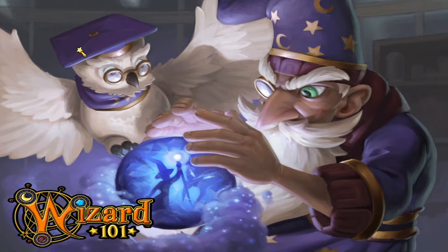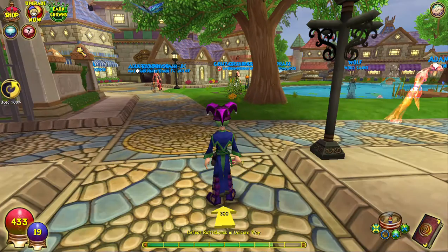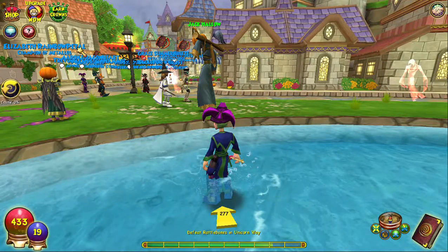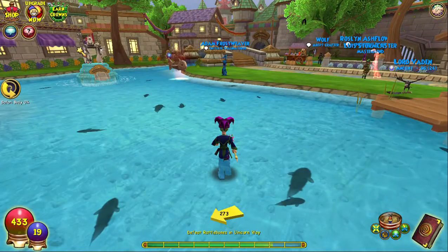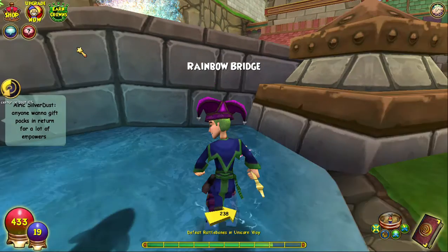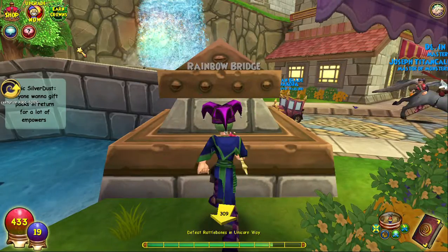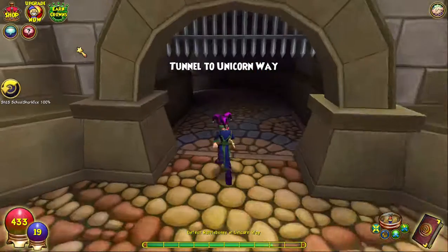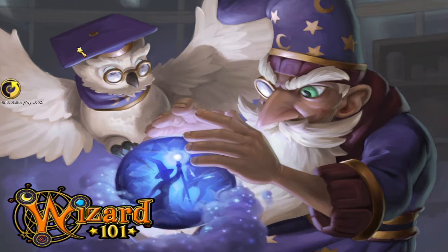Any minute now we should get into the game. There we go — we want to go to Unicorn Way. This is quite a laggy place because literally everyone's here. The pet pavilion is the wrong way — Unicorn Way is over here. Rainbow Bridge, here we go, Unicorn Way.